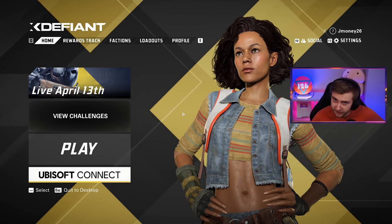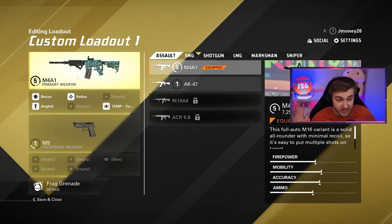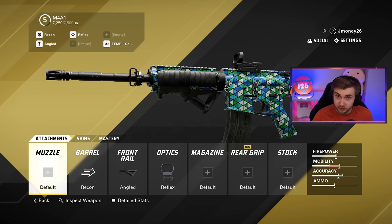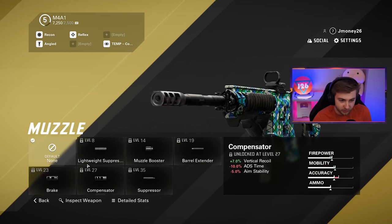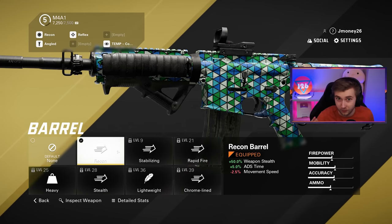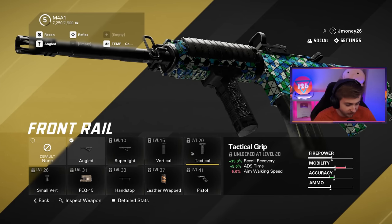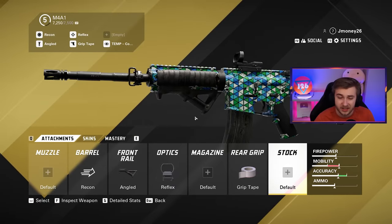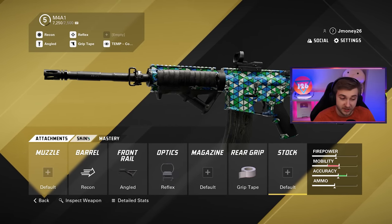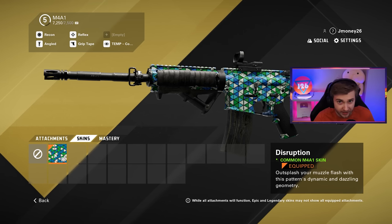Now let me show you everything in the menus - the gunsmith, factions, all that. The weapon I've used the most is the M4, so I have some attachments to show you. The gunsmith is pretty standard - you pick your muzzle, barrel, under barrel grips. The barrels don't really change very much visually; they just list perks like weapon stealth and ADS speed. It's pretty similar to COD. It does have skins, and you can get certain rewards from playing the beta that carry into the full game.